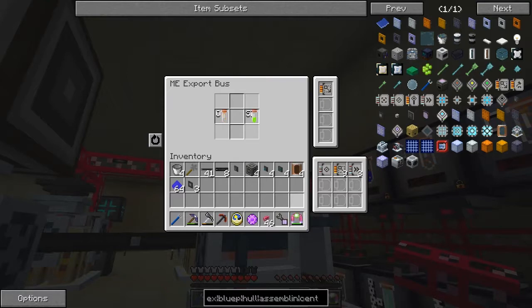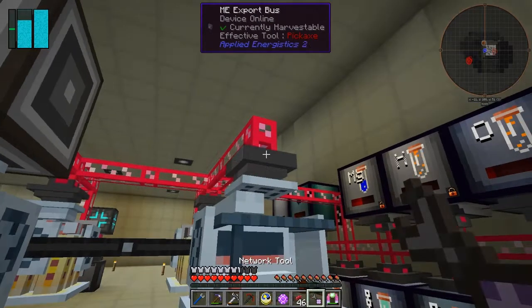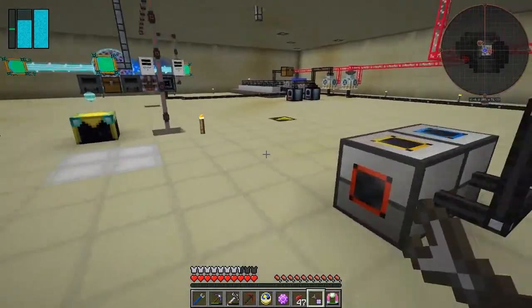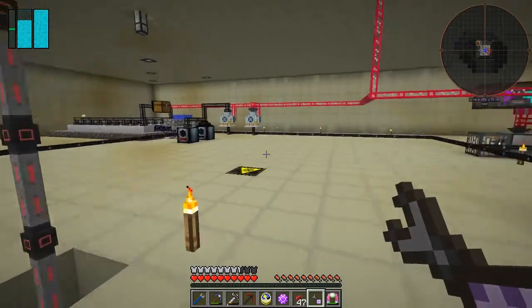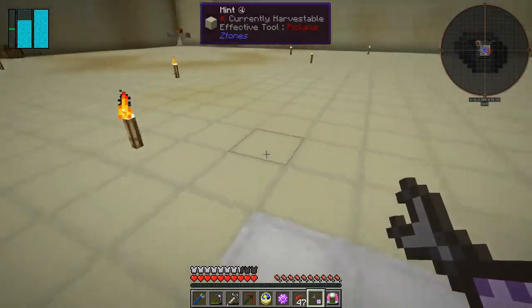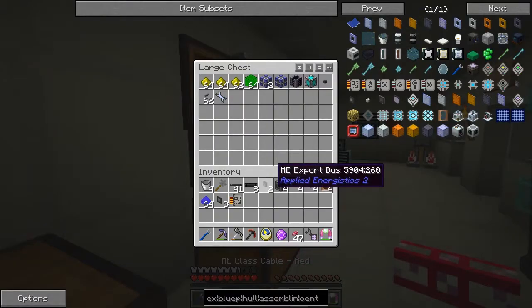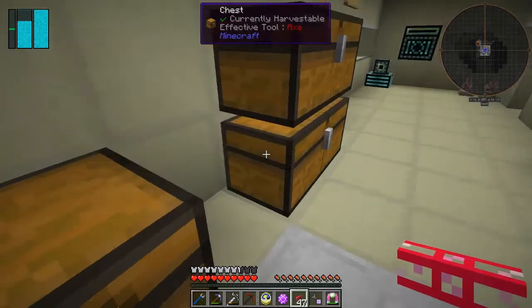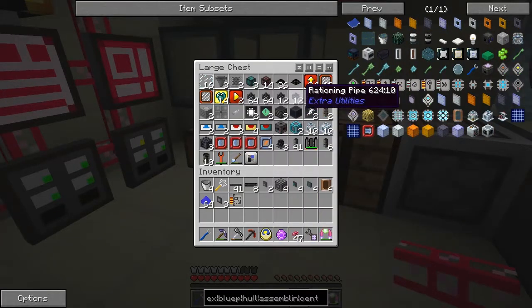From the chest we can put a rationing pipe to come down here. So let's start doing that — first remove that. I've actually moved everything upstairs and cleaned up in here a lot between episodes. I've also created a new certis quartz wrench. What I'm looking for is the rationing pipe stuff.